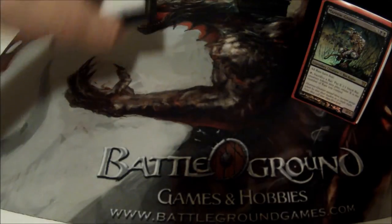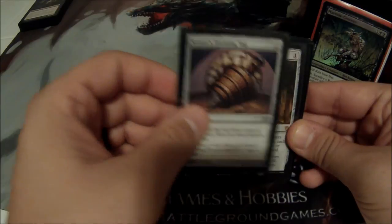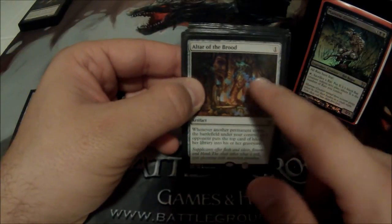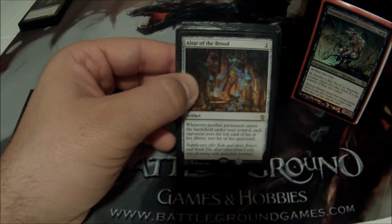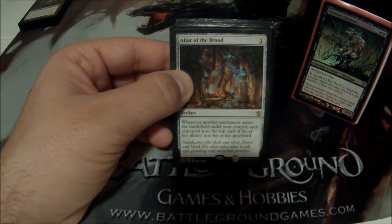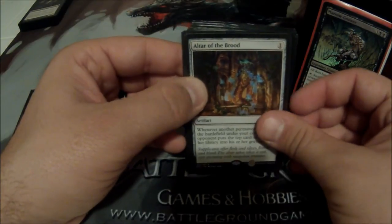Now onto my Artifacts. I run Sensei's Divining Top — it's a staple. I run Altar of the Brood, which is a heavy hitter with Maronar. Late game when I'm making 10-plus rats, I'm milling every opponent for 10, 20, or 30 — it really hits hard.